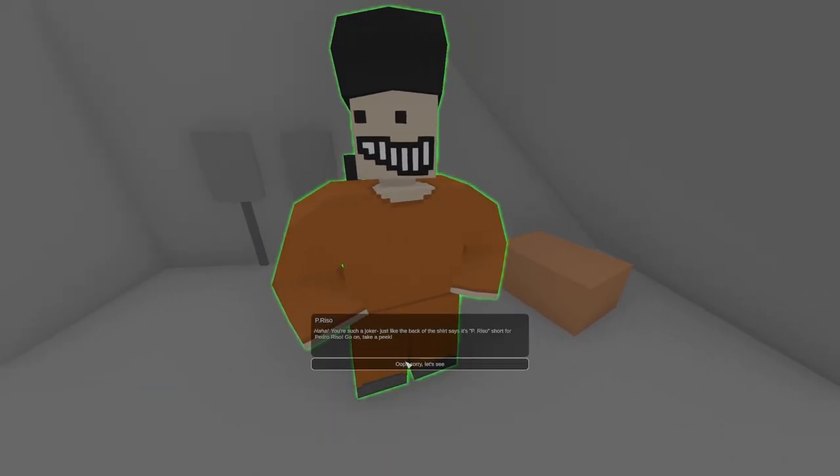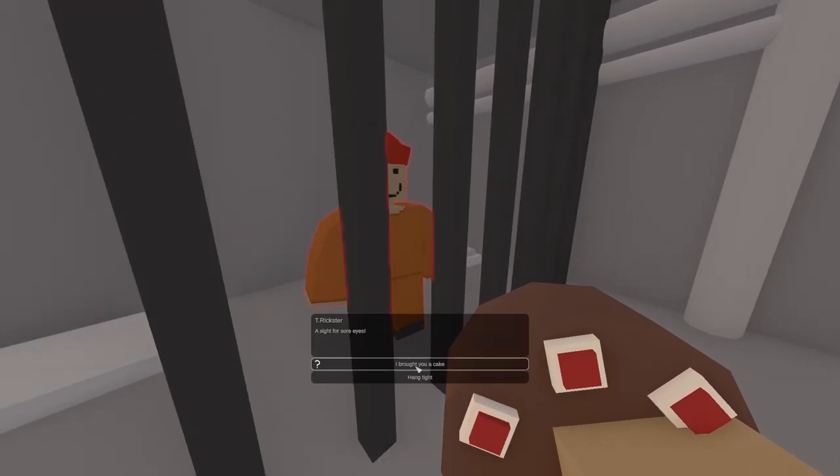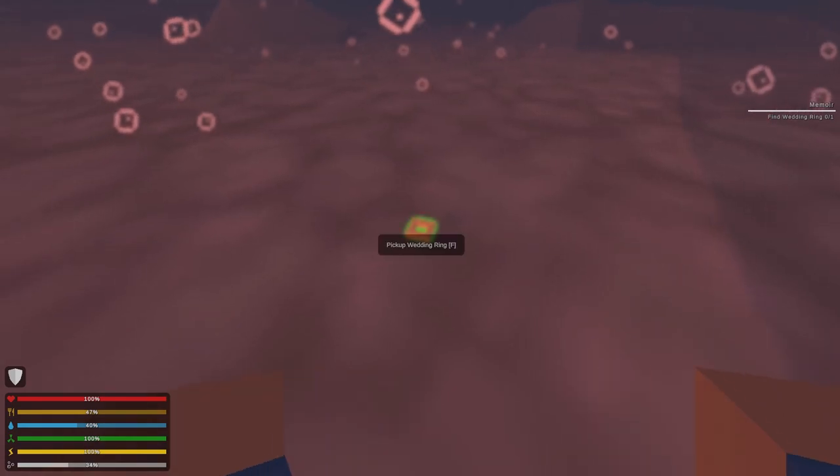For 'The Great Escape,' talk to P. Rizal, a criminal fugitive under the stairs, and the T-Rexer in the onboard prison cell. Then craft an upgrade cake with the mutant item he gave you and give it to the T-Rexer. For 'Memoir,' go to the fence and talk to Gwen and retrieve the ring that she lost in the ocean.